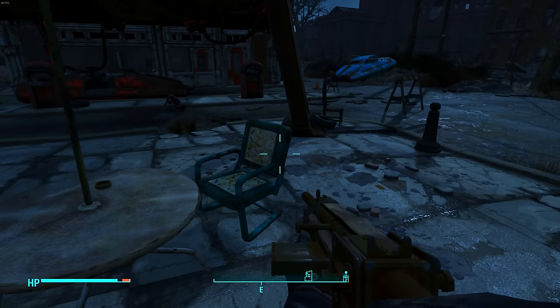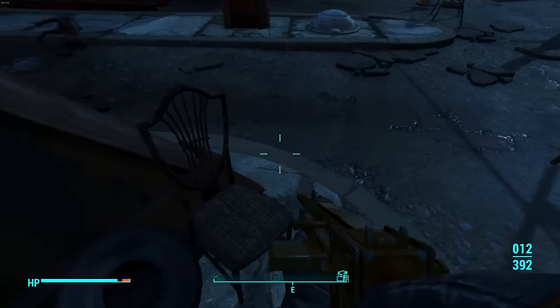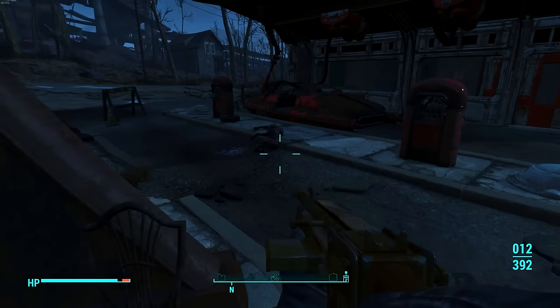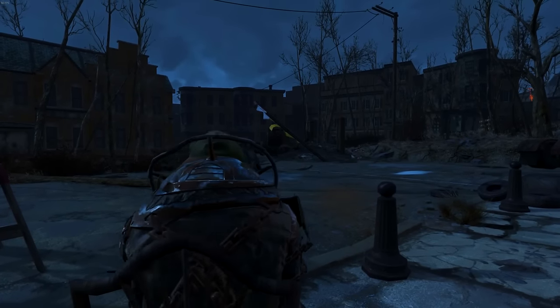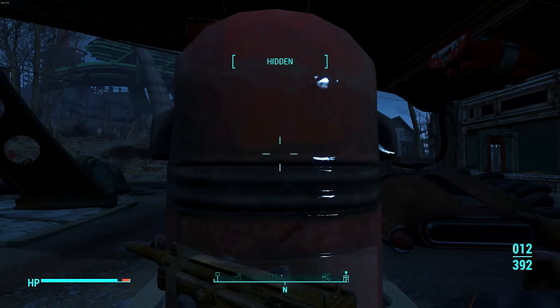Similar to the last feature, this one was always in Bethesda games but they tweaked it — and that is the waiting feature. To wait now you actually have to sit down; you have to find a chair or a bed. Before, you could just wait standing up anywhere. It's a bit more realistic — if you're going to wait six or eight hours you'd need somewhere to sit. So now when you sit down, hit Triangle on controller or T on PC and you can wait.